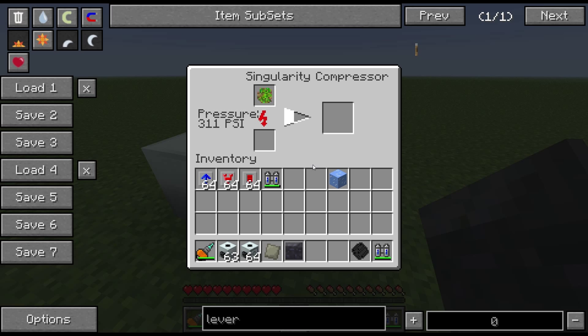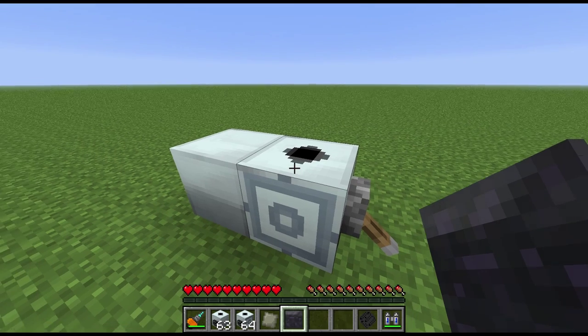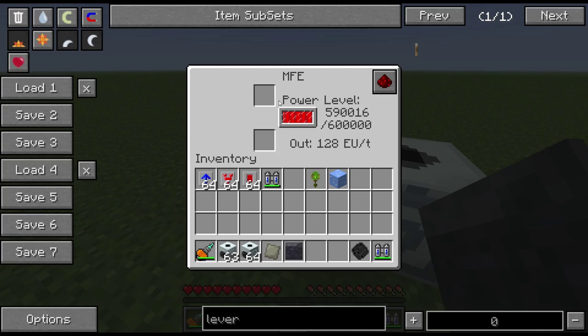Once at full speed it will go as quickly as the rotary macerator and the induction furnace. I'm playing with the version of the advanced machines that doesn't have upgrade slots, and this one runs on medium voltage straight out of the box.